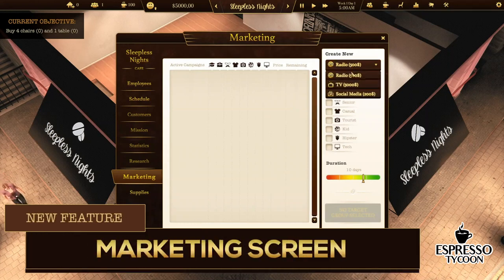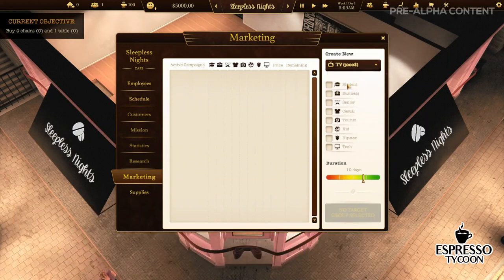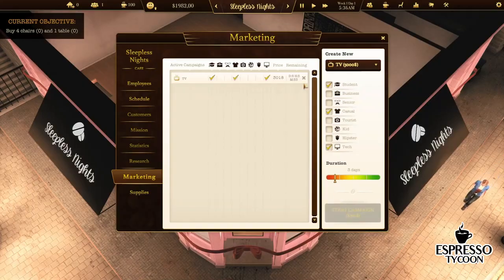The last feature for today is the marketing screen. The player can set a marketing campaign to advertise the coffee shop, choose different media, social groups, or the campaign duration. This will help increase the popularity of the coffee shop, so there will be more customers.